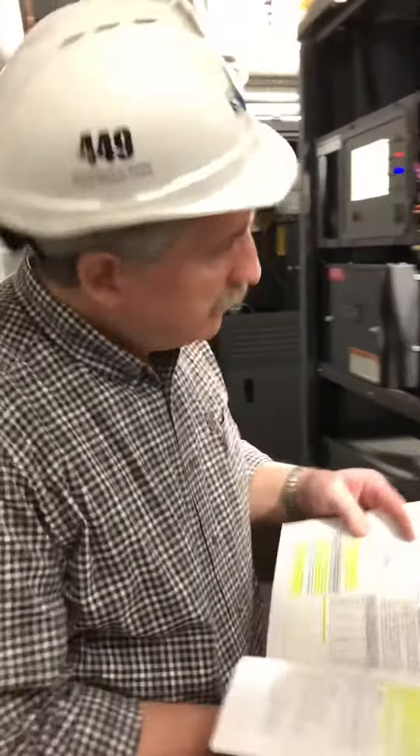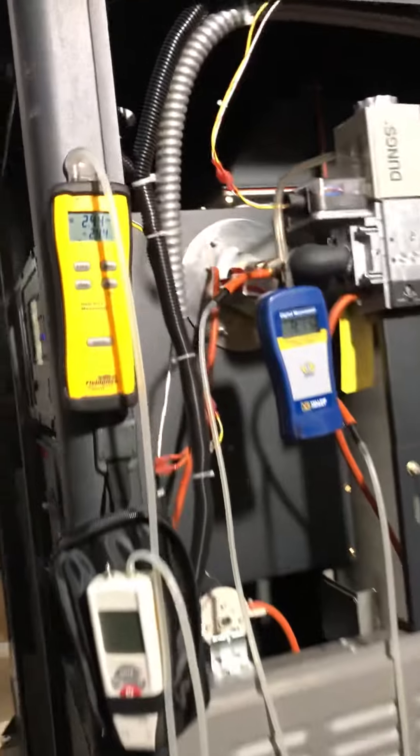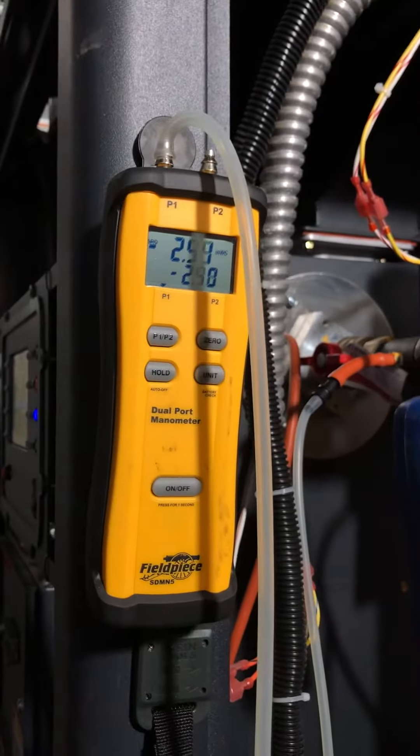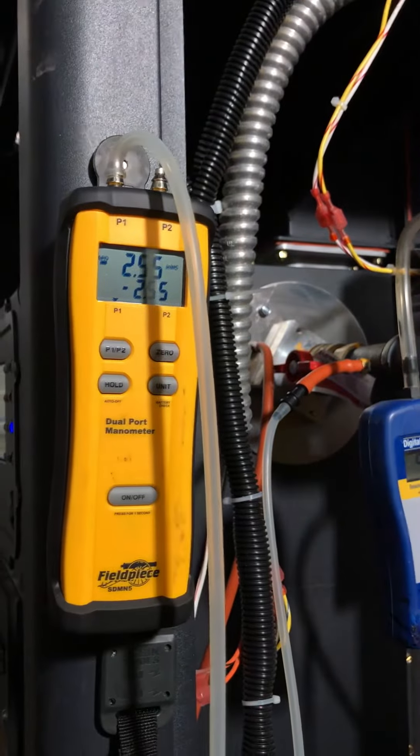We've got it running. It's firing at full input, 100% input. We're supposed to have a lower pressure of minus 2.5 inches of water column according to the manual. We're sitting at about 2.4 inches. Now it goes to about 2.5 inches.